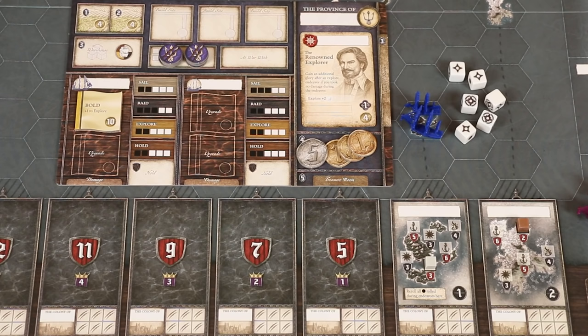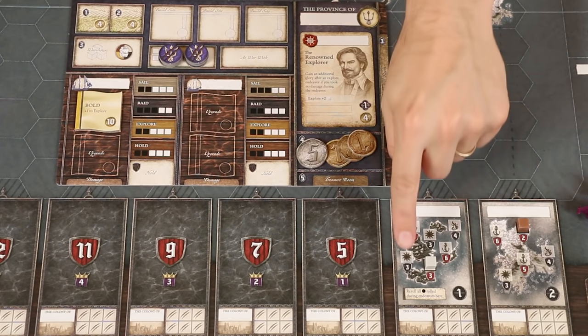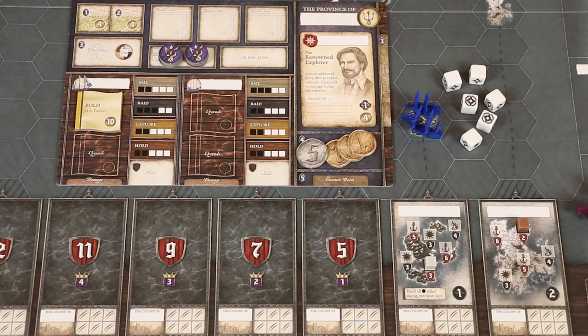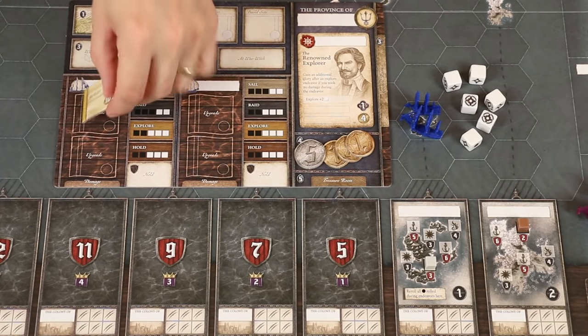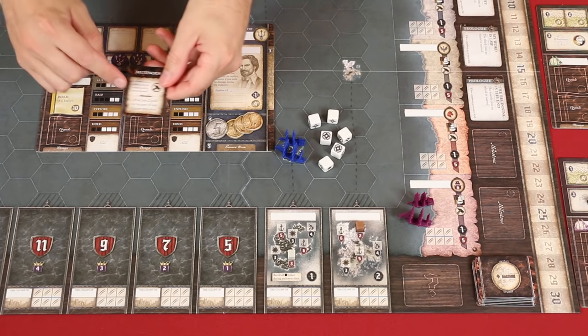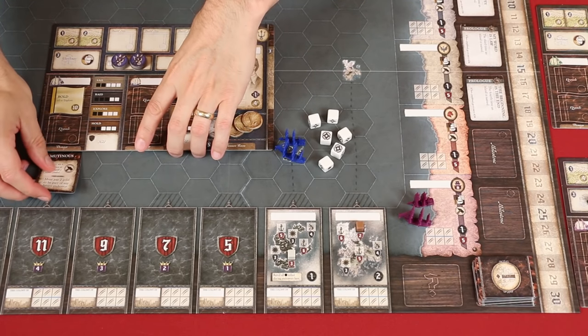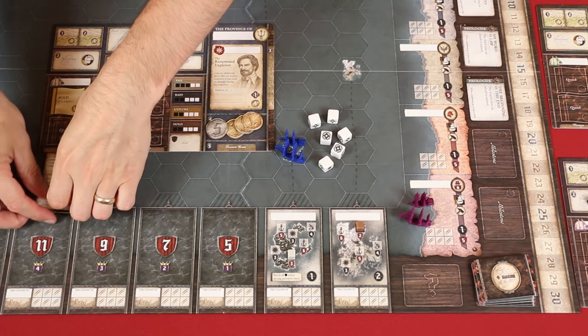If the number of successes that you have is less than the site's defense value, your flagship takes damage equal to the difference. For each point of damage, you may do either of the following two options in any combination: one option is to exhaust a ship's upgrade you may have by flipping it over and losing its benefit, or you draw and reveal a damage card which you tuck under your ship here. This effect will then take place immediately — in this case, the ship has become mutinous and that means you must pay two gold for this ship to be part of any future endeavor. If you have two damage, make sure the effects of both can be clearly seen.